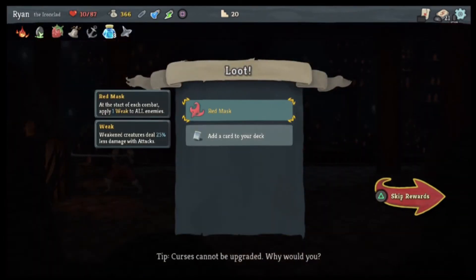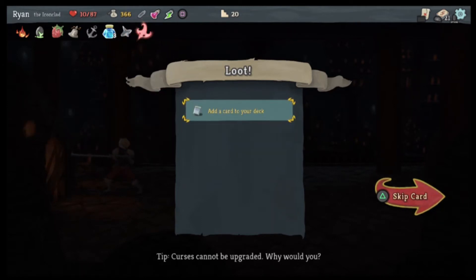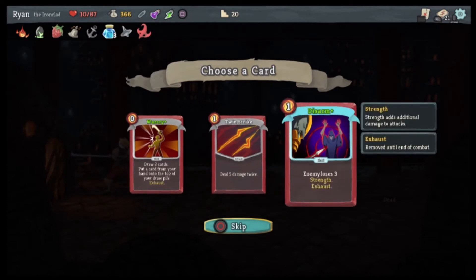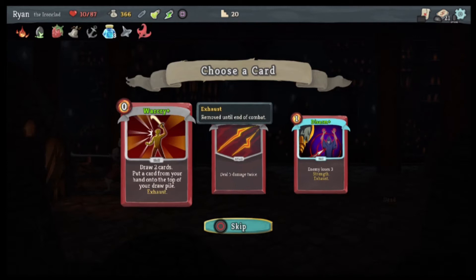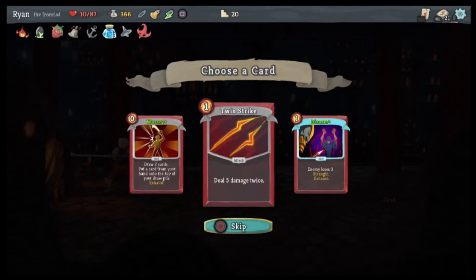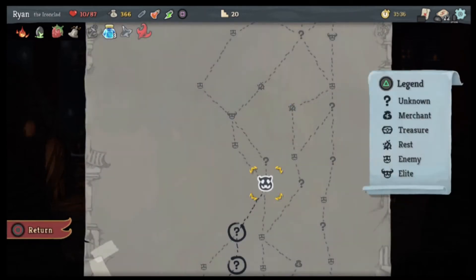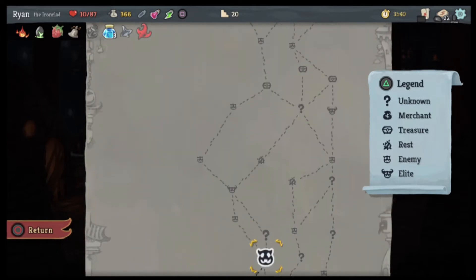Red Mask — at the start of each combat apply one Weak to all enemies. Deal five damage twice, enemy loses three strength. Draw two cards. Put a card from your hand on top of your draw pile and then exhaust it. I kind of like the five damage twice. Oh, we have an enemy to fight — and we're gonna have an elite as well, great.